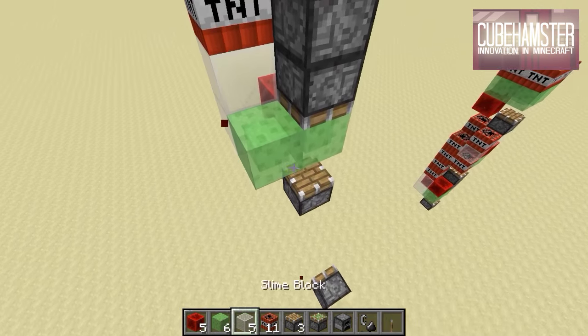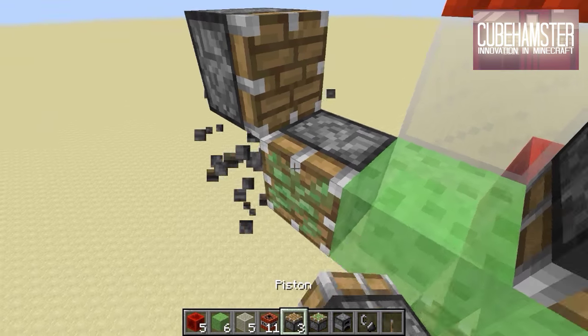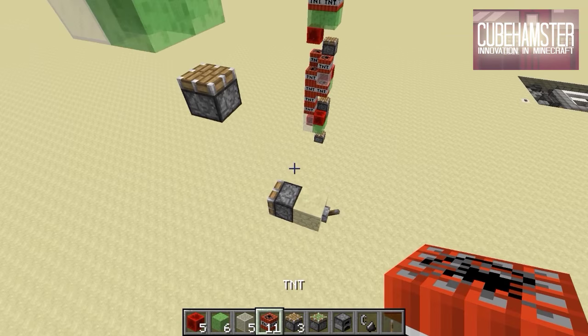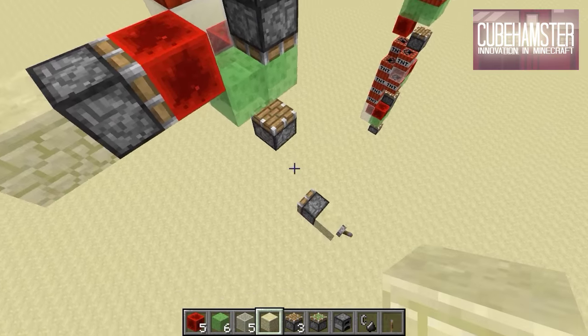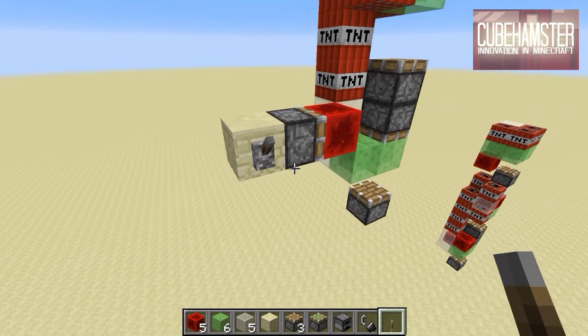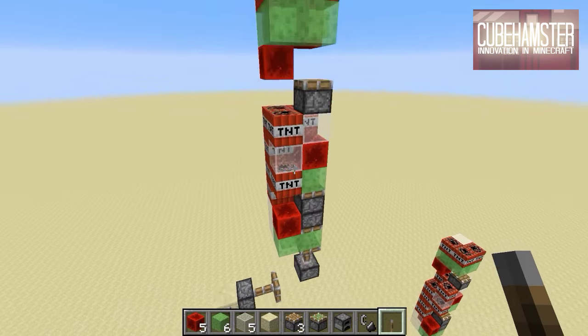The last method — and this is actually the one I used in the missile silo — is to get a redstone block. Where the redstone block sits next to the sticky piston, it can be removed. When you want to launch it, just put the redstone block back in place and this will also make it go.